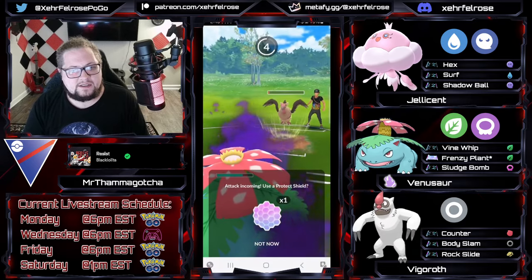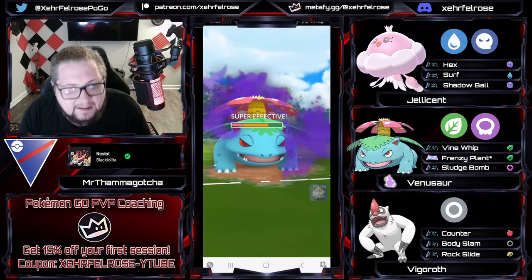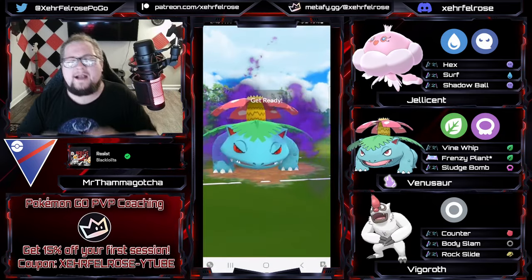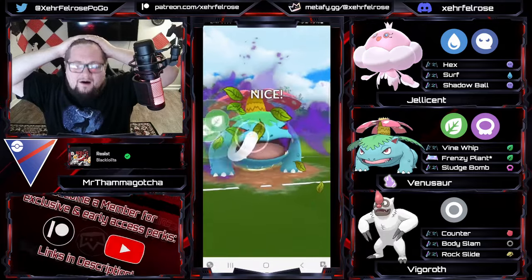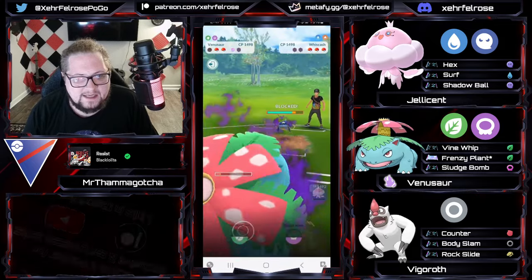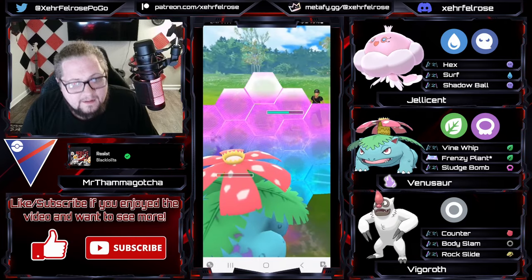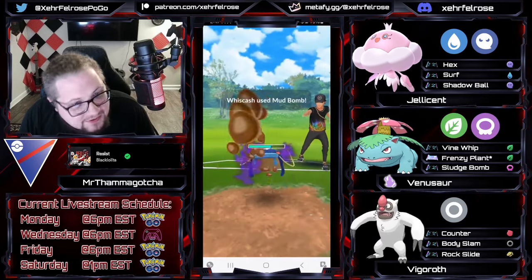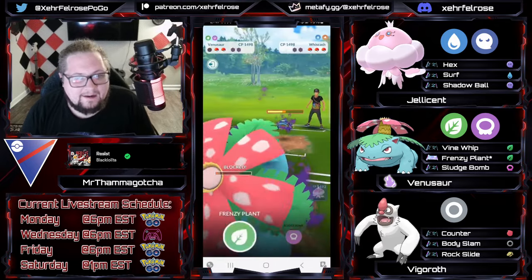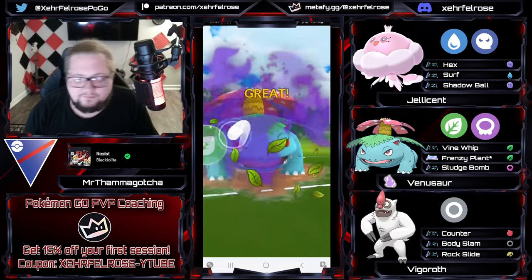Giving up a second shield here on the Venusaur — I think you have to. I'm reading that they're weak in the back. Goes and lets the Aerial Ace go, and it's a Whiscash in the back! Oh man, that shield's looking real good right now. Opponent shielding up the Shadow Whiscash. Are they going to be able to get to a move? Absolutely not. But now we're going to shield — yes, we will. And we're going to have to see if the opponent can catch. They can't, and Venusaur's going to get the move off.